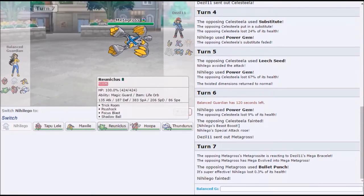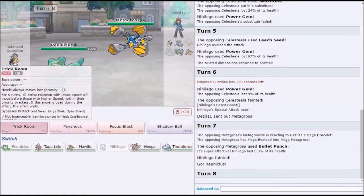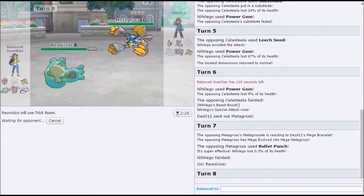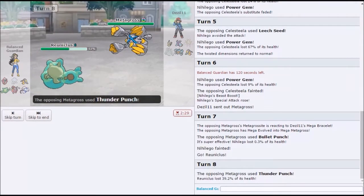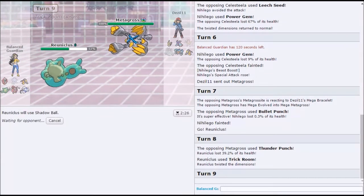Reuniclus — yeah, Reuniclus is our only play. I mean it's a good play. Do you know how little everything does? Probably like 60 or 70. So Reuniclus is fat, it can take it. Do you want to get rooms and then go hard Lele? I'm just clicking now — yummy. Wait, why did you thunder punch? We have Thunderous right here. I don't know, maybe he has no Mach Punch. That is so bad. We just shadow ball, right?